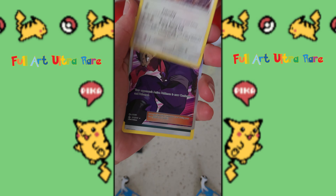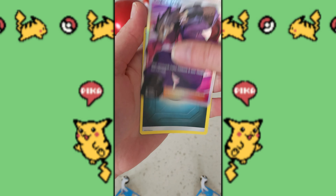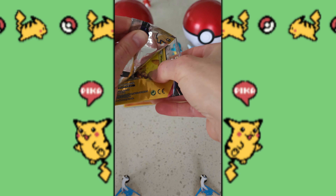All right, oh that's a pretty good one to get inside of here, and of course an energy. Starting up next with the Sun and Moon pack.